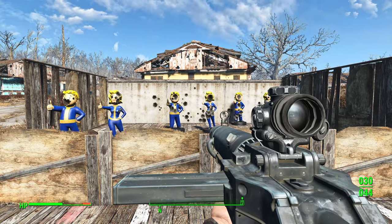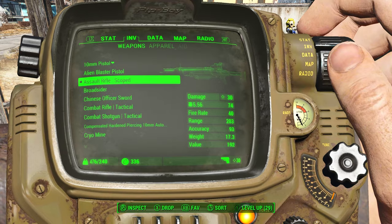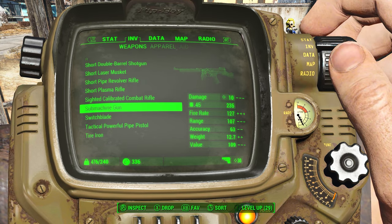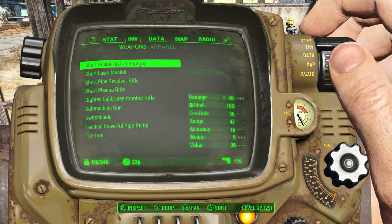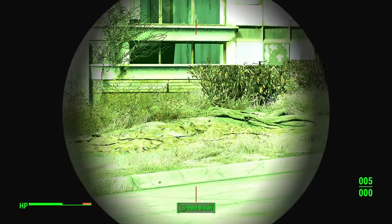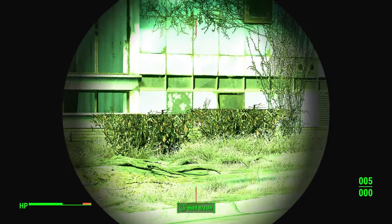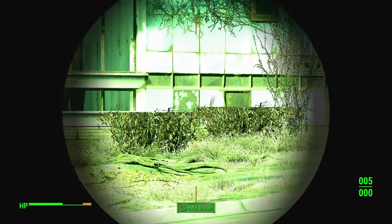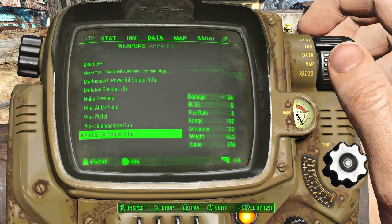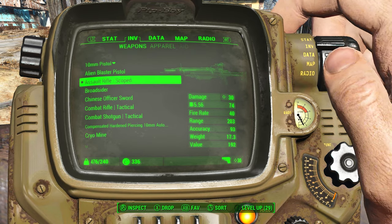What this mod does is fairly simple. Normally in vanilla, when you zoom in with a scope — I have a sniper rifle here — when you aim down the sights in the vanilla game, you will see that your whole screen has a big circle in the middle and then the sides have a black overlay on them. What this mod does is remove all those overlays so you can actually see around.